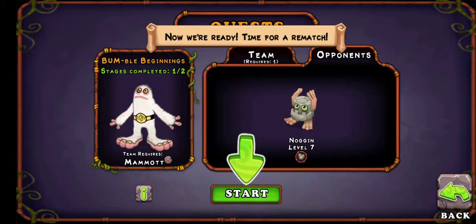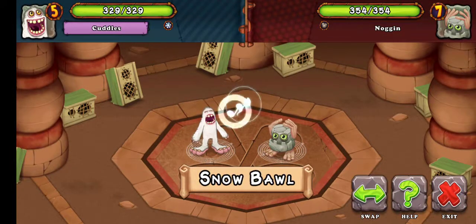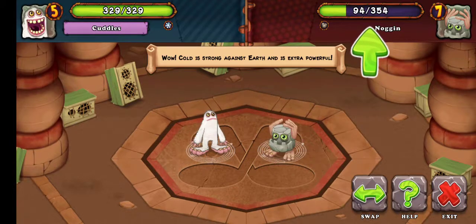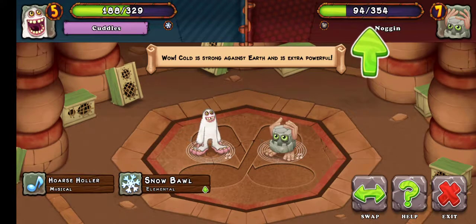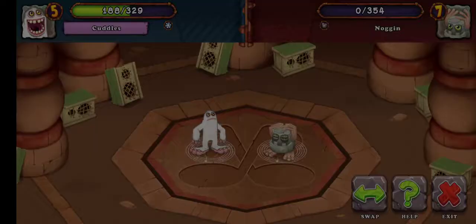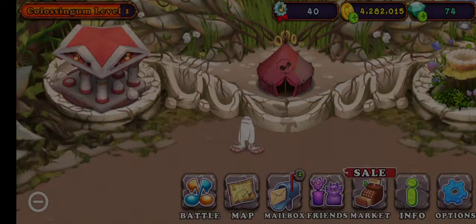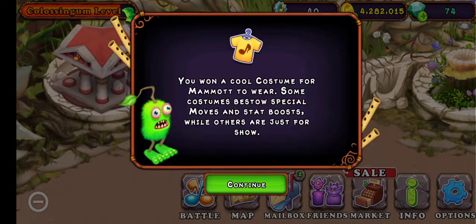Rockhead. Hopefully I'll get something out of this — it must unlock something, right? Wow, this is doing way more damage than last time. Cold is strong against Earth. These attacks are good. I can see why training is so important now. I'm victorious! I've got a new trophy and I won a cool costume.